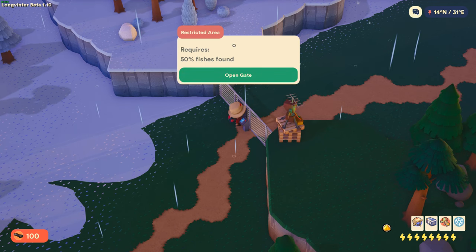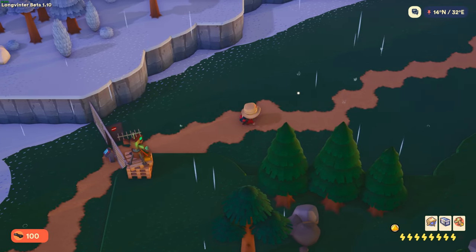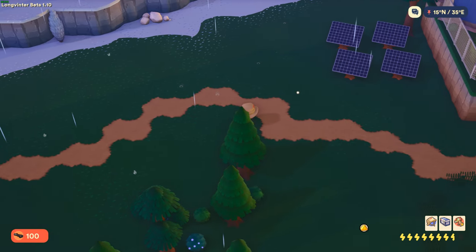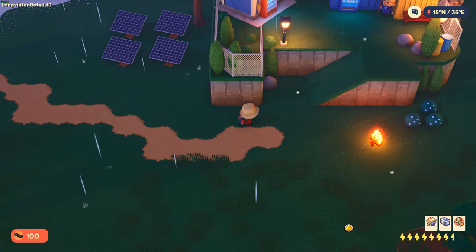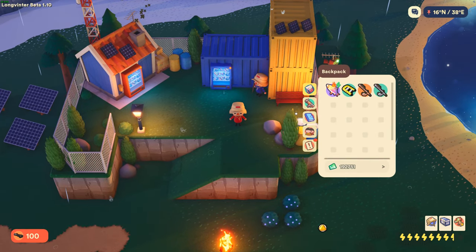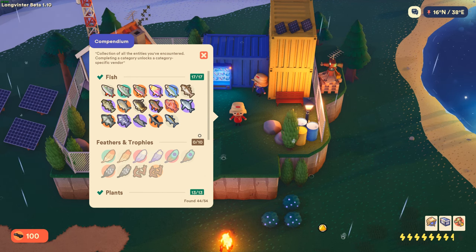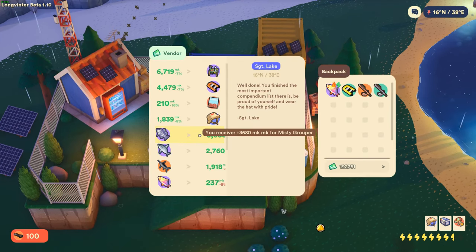Once inside the area, if you do not have all the fish in your compendium discovered, you'll need to catch them here and on the west side of the map if you haven't caught those yet. This method relies on selling the fish to the vendor that unlocks once the fishing compendium is completed.